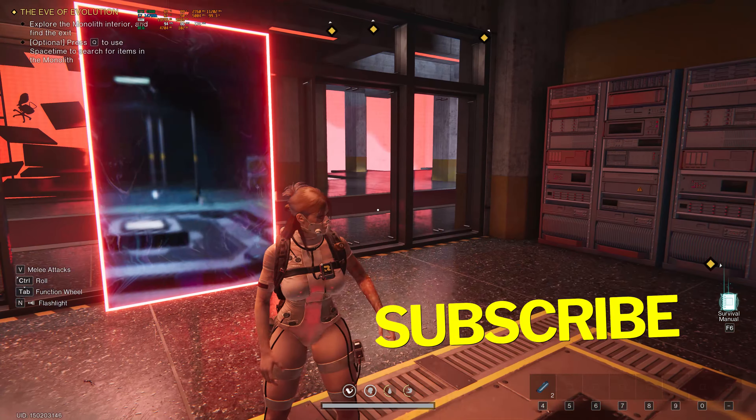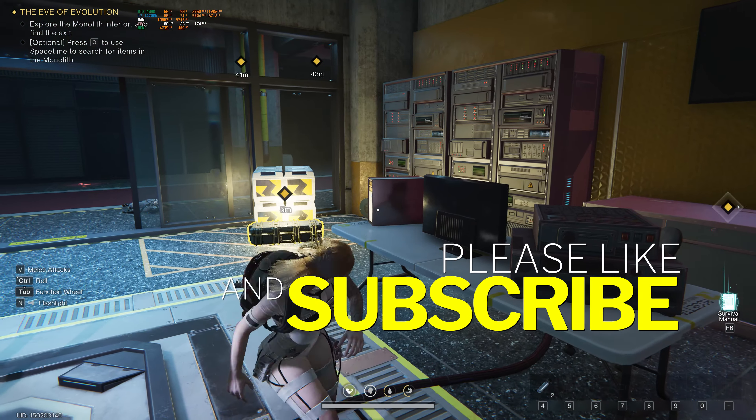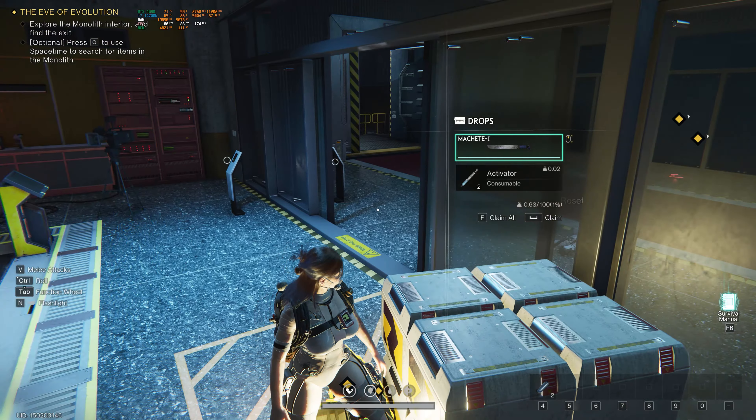Pull that. Do you want me to do a portal on this? What's this here? Weapons crate! What did we get? An activator and a machete!